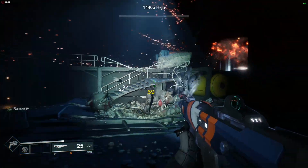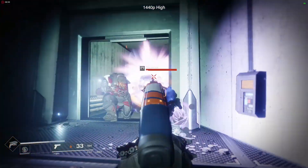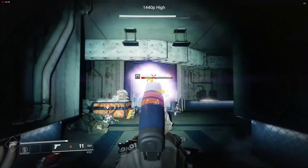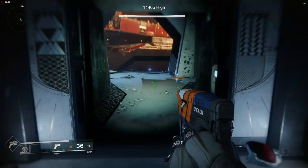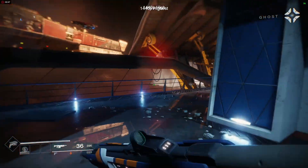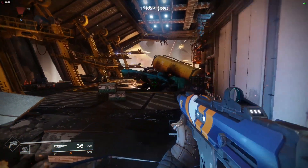The minimum frames per second was when Commander Zavala popped his Ward of Dawn in the plaza to protect you from the incoming missiles for the first time. These two points were consistent no matter what graphical settings were being used. The graphic settings tested were low, medium, high, and highest at 1080p and 1440p. Just for fun I did a 4K resolution test at low graphic setting. I calculated the average frames per second for each test and plotted it with the maximum and minimum frames per second.